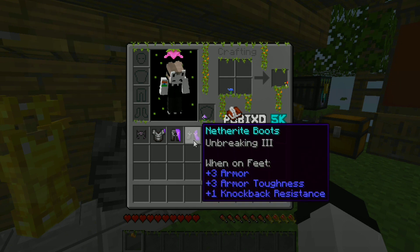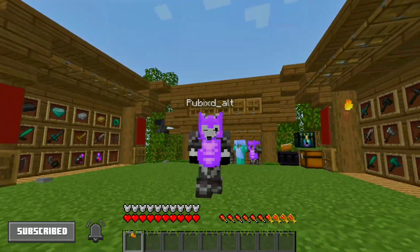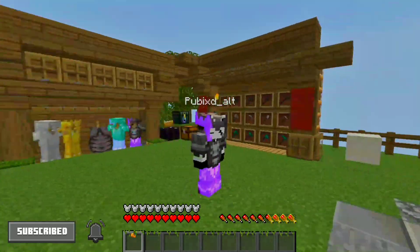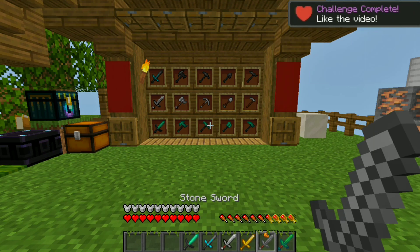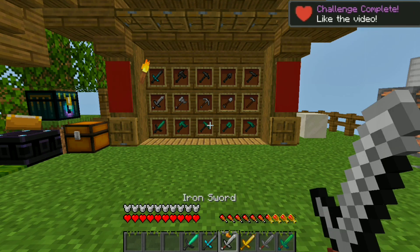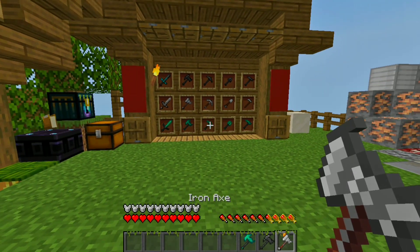I have a crowned helmet and some trims with white color which looks kinda cool. For swords: this is the wooden sword, this is stone, this is gold, this is iron sword, this is diamond sword, and finally the netherite one which is my favorite.